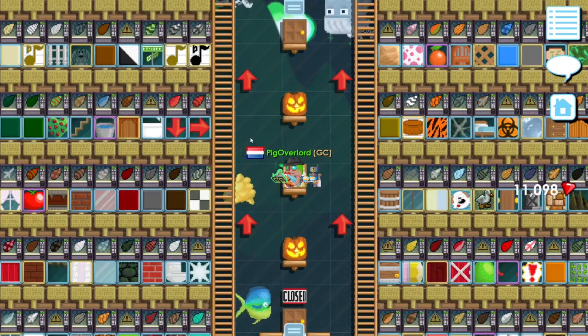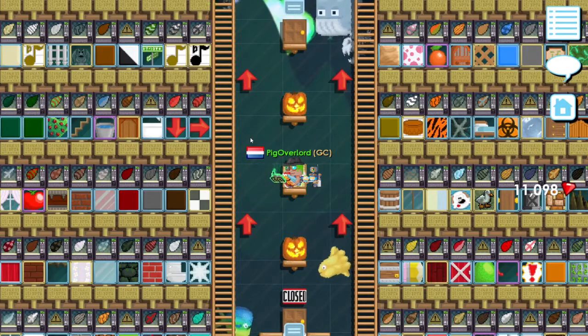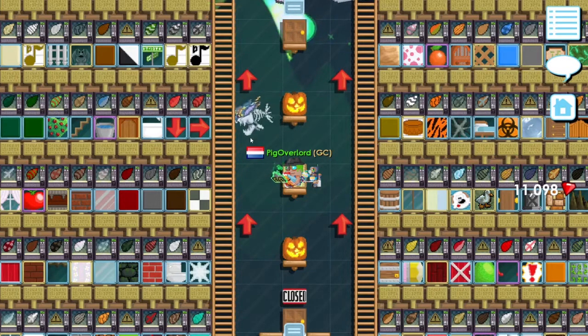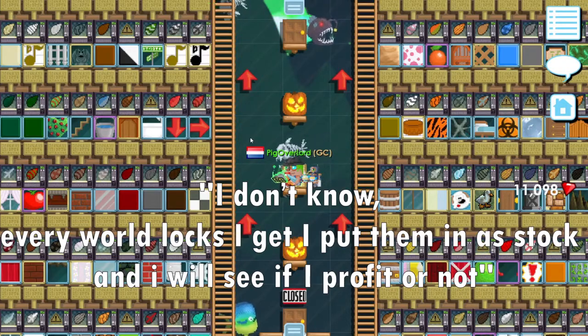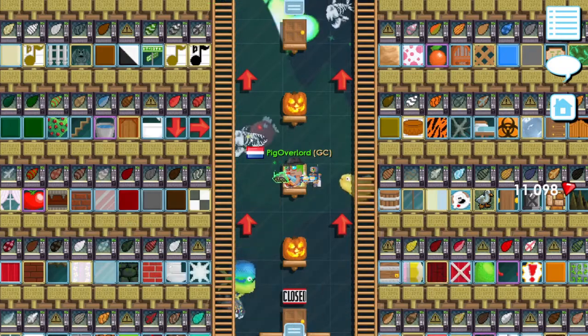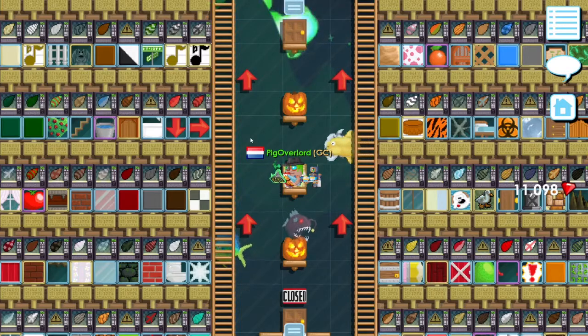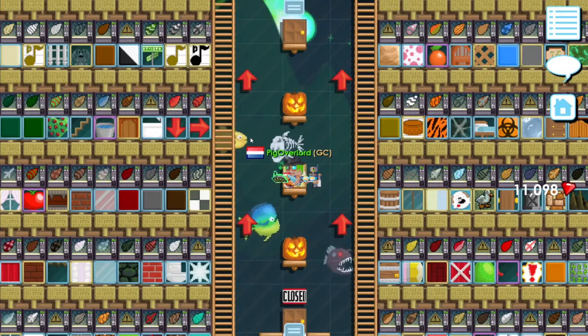Hello everyone, today I'll be showing you my profits from my small CPAC world since I've been asked quite a lot in-game about how much profit I make. I usually answer with 'I don't know' — every world lock I get I just put in as stock and see if I profit or not. I actually didn't know how much I made or if I was even making world locks or losing.